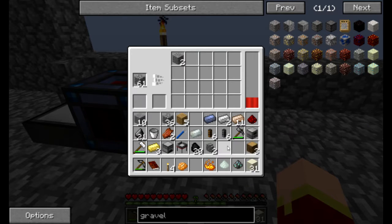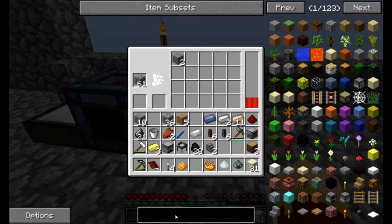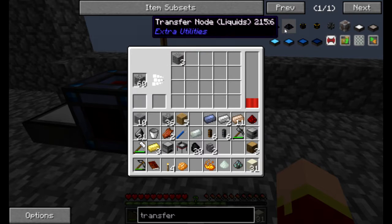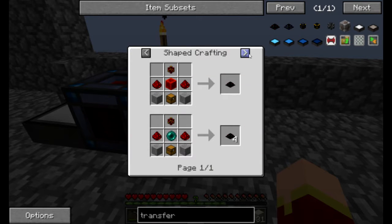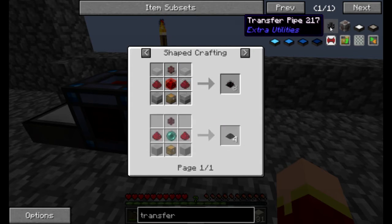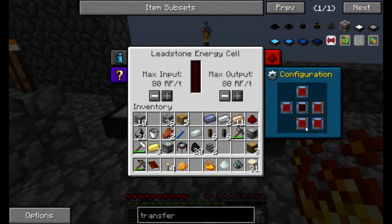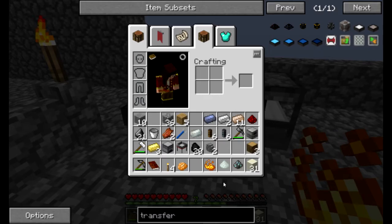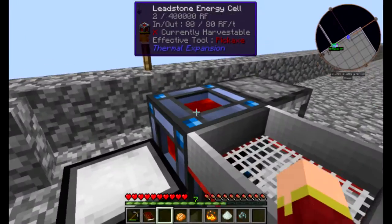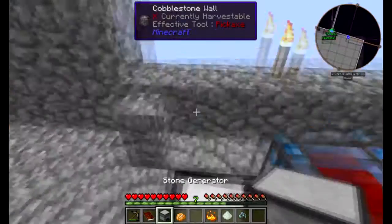It may be slow, but it is doing it while we're doing other things. I don't think I can move... let's see, transfer node. That's a lot of redstone. We need a lot of redstone. What does a stone chopper do? Because we have that. No, it chops trees - can plant and harvest all types of tree machines, should be placed on the ground.